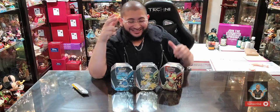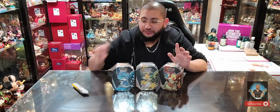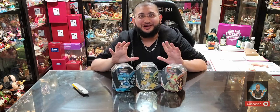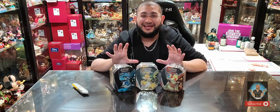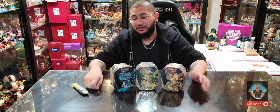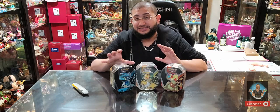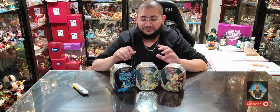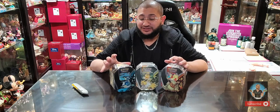Welcome back to Enchanting Unpacking, where we're unpacking the brand new Vaporeon, Jolteon, and Flareon Evolving Skies tins. These come with a limited edition original evolution promo cards — three various holographics. We have these Pokemon in their V Max form in the set, but we don't have them in V form, so you get the V form in this promo set.